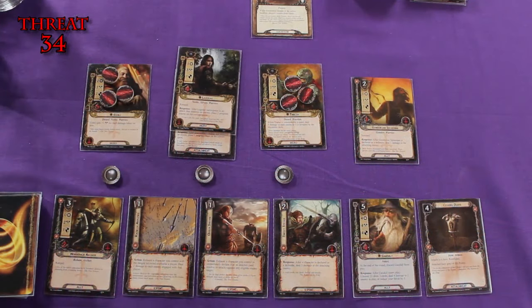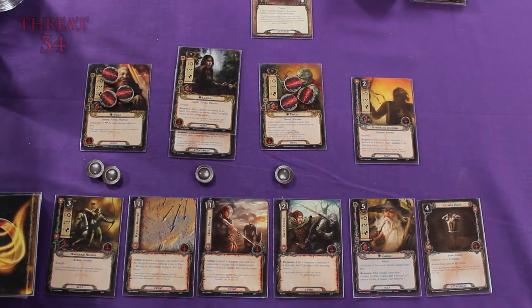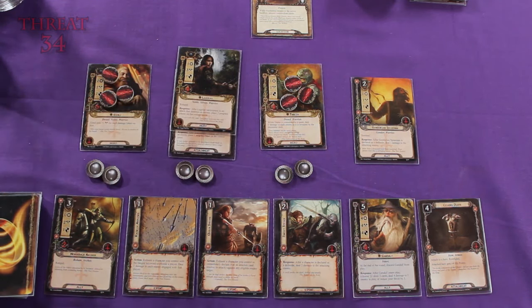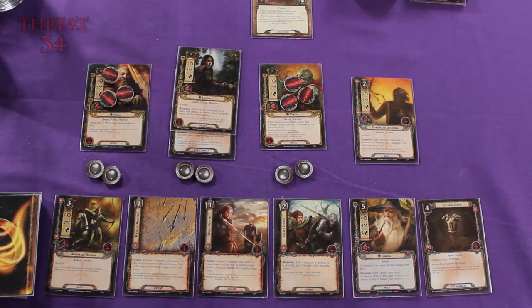Now it's the refresh phase, so we'll just ready our exhausted characters and add one to our current threat level. Now it's the next turn. We're going to start with our resource phase — I get to add one resource token to each of our heroes' resource pools. The effect of that pesky Enchanted Stream is preventing us from being able to draw a new card this turn.